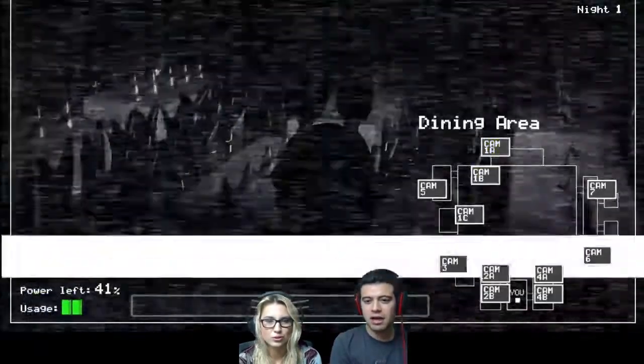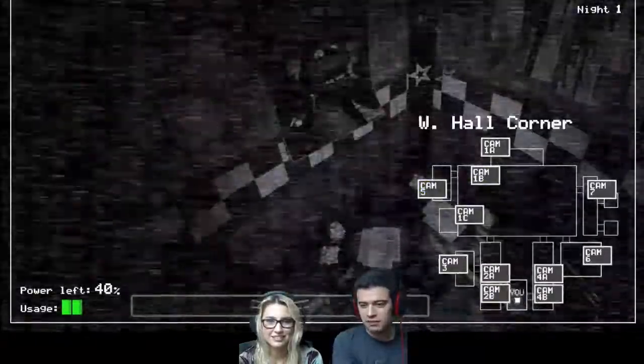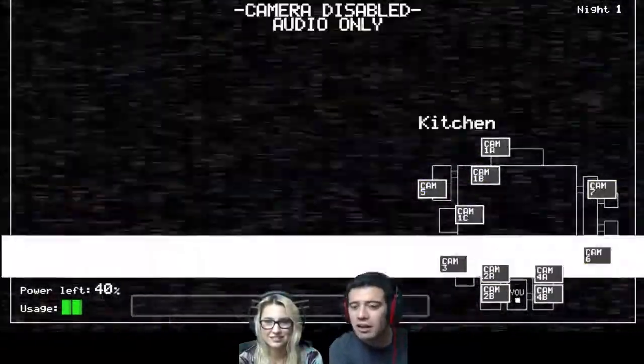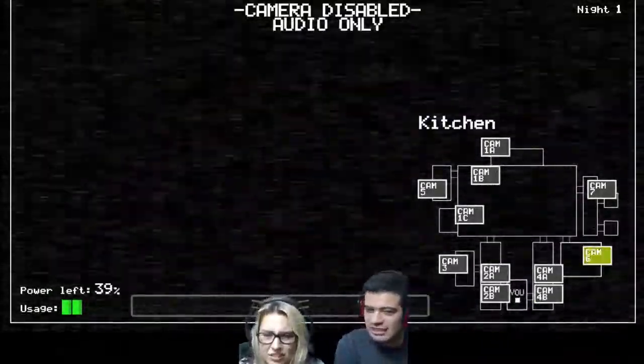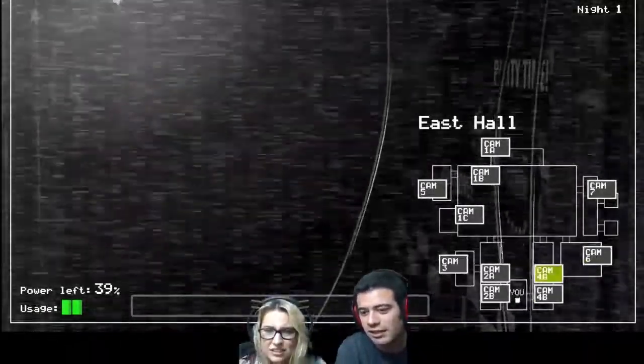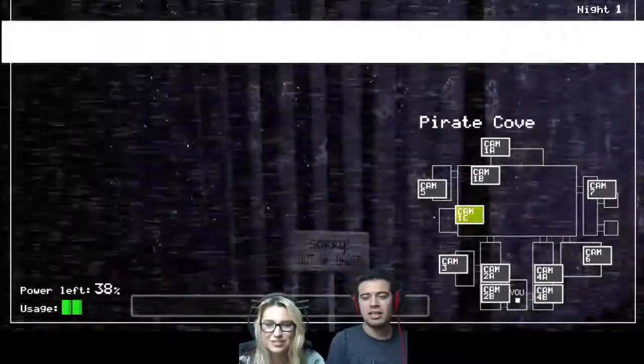So what do I do? The bunny will always be on the left side — he'll always go on the camera from the left side. And the chicken's always going to be on the camera from the right side. How about the bear? The bear is going to be on the right side also. Let's check the camera again. There's a bunny. Check the chicken. She's in the kitchen — that's camera six. It only has audio only, no camera in there. Oh, that's terrifying.